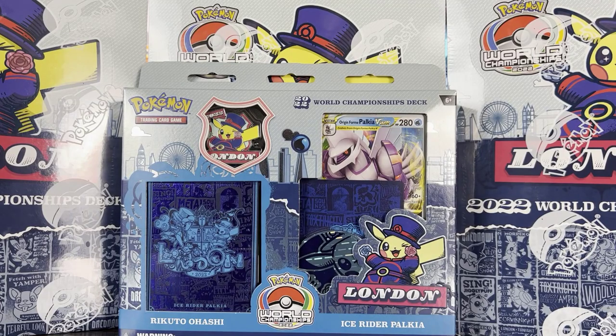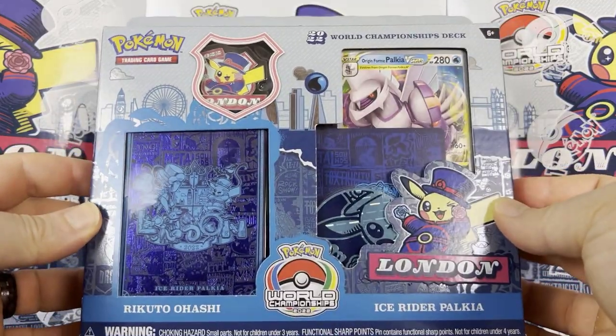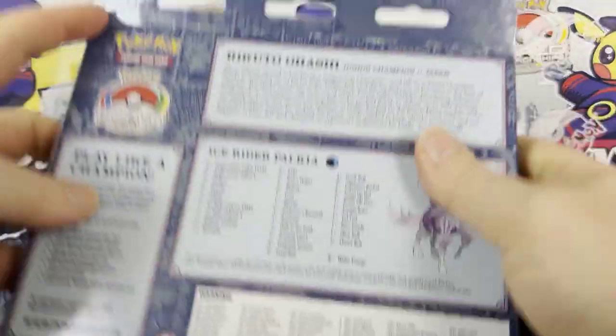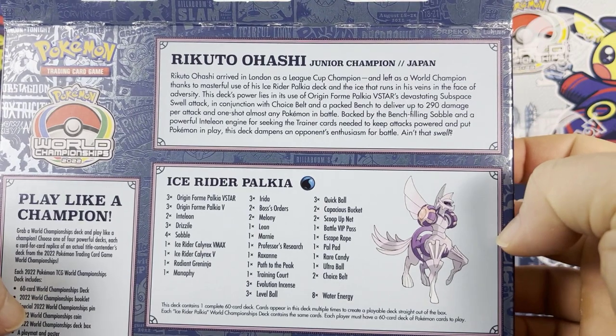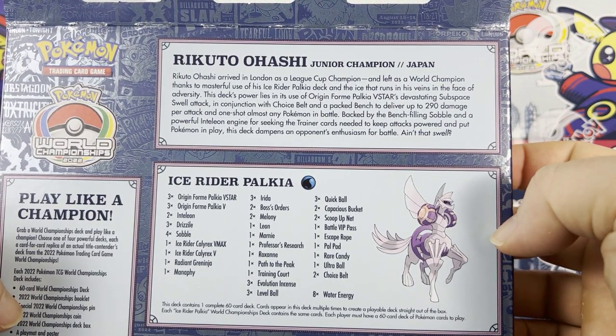Welcome back to the continuation of the World Championship 2022 deck openings here at Axe Cards. We're continuing with the Rekuto Ohashi deck — Rekuto was the junior champion last year in London and he's immortalized here with his own deck. Let's take a look inside and see what's included. The back has a little blurb about him as the champion — he was a league cup champion and left as a world champion.